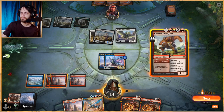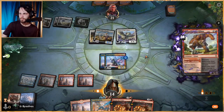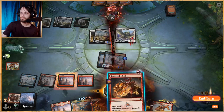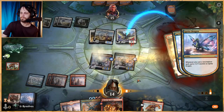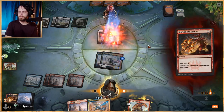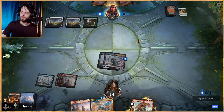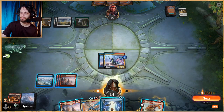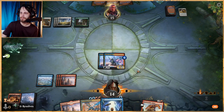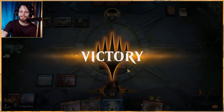Let's attack in here and see what they do. They blocked — perfect, that was exactly what we wanted. Let's get rid of that and get rid of this. All right, that worked out. We do have to use these removal spells to keep clearing the board pretty regularly. Now we're in a position with quite a lot of power on the field, which is great. They're just going to give up — we got there!